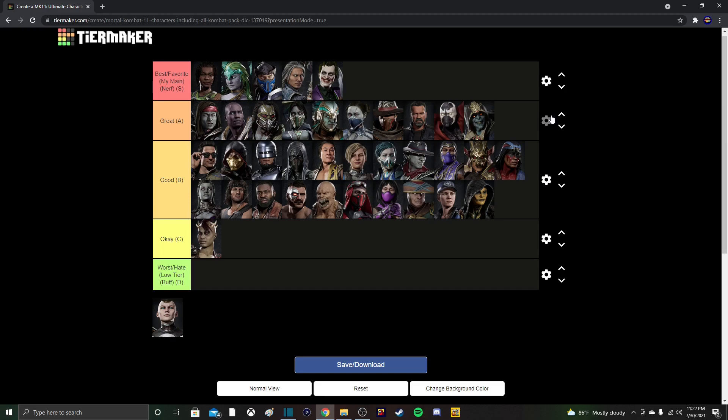Next up we have Cetrion — no-brainer. She is the queen of projectiles, the queen of zoning, and she has probably the best armor breaker in the game plus a really good fatal blow. The only thing she lacks is damage, but she has so many projectiles and strings that are safe on block that she almost doesn't need it. She literally has everything you want in a character except damage. I see her as Tremor 2.0, just slightly nerfed.